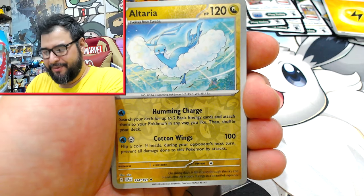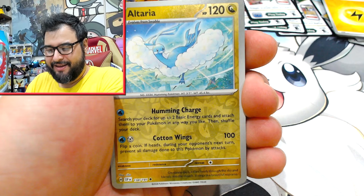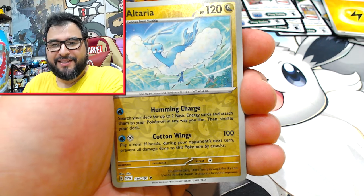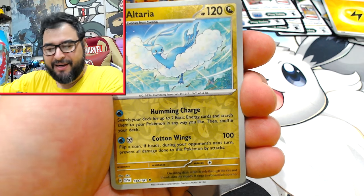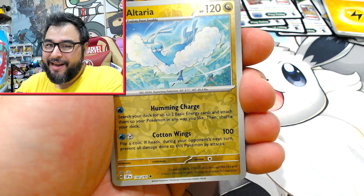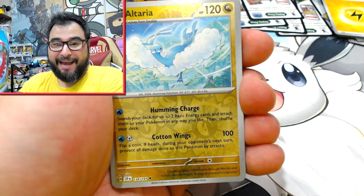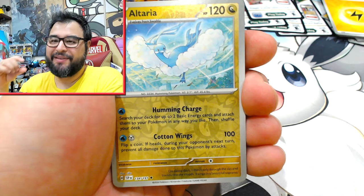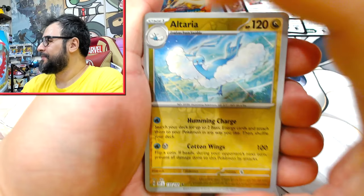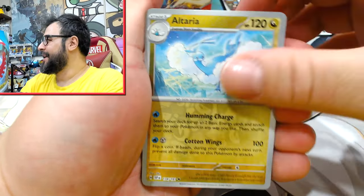There's Quaxly, Sprigatito and Fuecoco, and Terrapagos. Quaxly you can only get from the Pokemon Center when you buy Surging Sparks gear. It's a little bit weird and it doesn't have the Surging Sparks stamp on it either. It doesn't have the GameStop stamp or EB Games stamp. It's got Horizons on it because they're trying to promote the anime a bit.